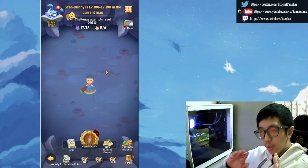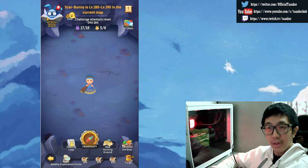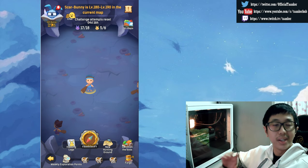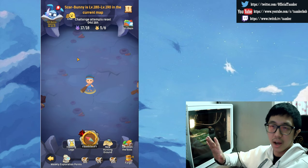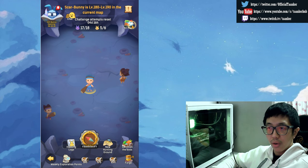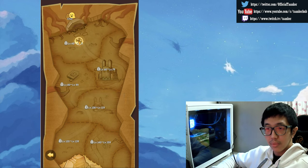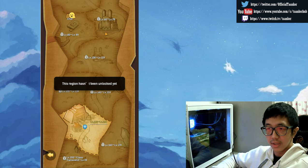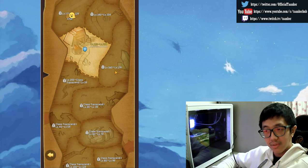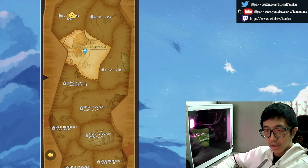All you need to do is keep doing the weekly exploration points. Remember, this is a weekly thing now, no longer daily. You don't have to rush — just take your time, relax, and do the gift bunny opening as well. I'll explain the gift opening later. The maps are unlocked through your player level, so the more you progress, the better the loot.